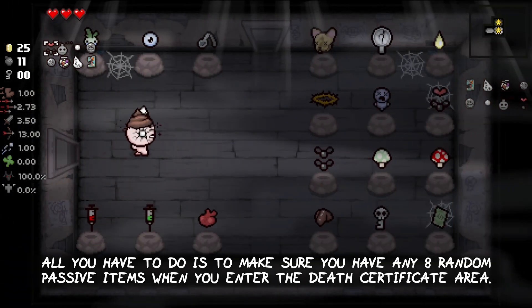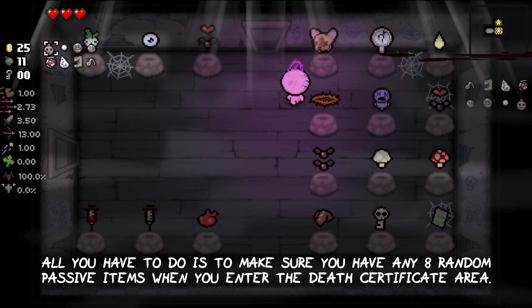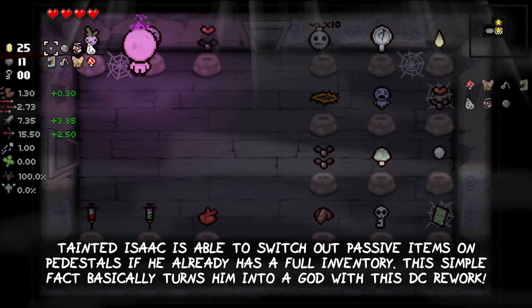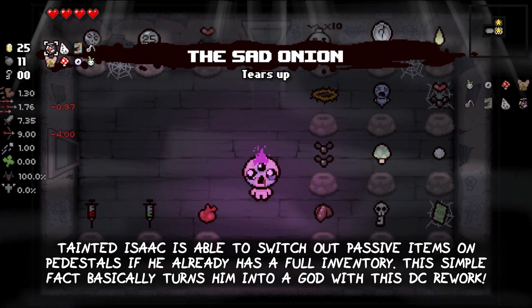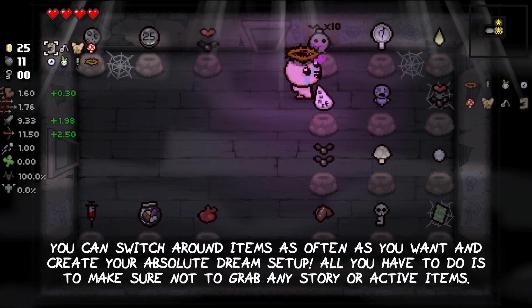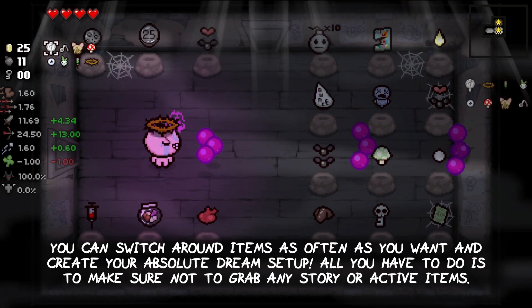All you have to do is make sure you have any eight random passive items when you enter the death certificate area. Tainted Isaac is able to switch out passive items on pedestals if he already has a full inventory. This simple fact basically turns him into a god with this death certificate rework. You can switch around items as often as you want and create your absolute dream setup.